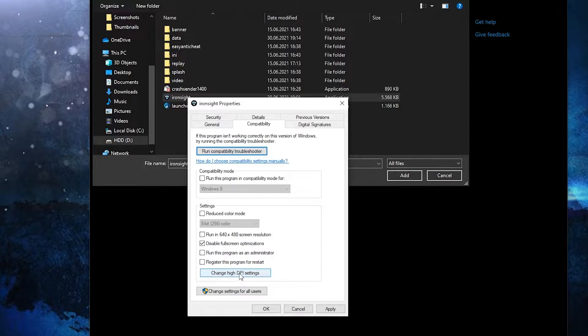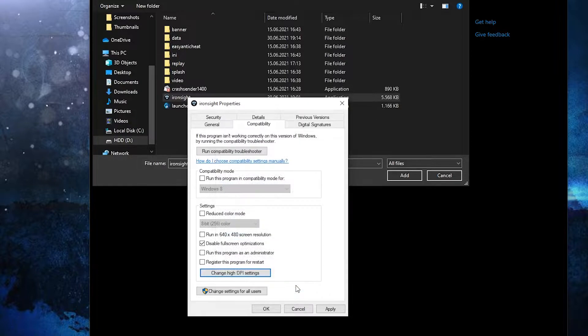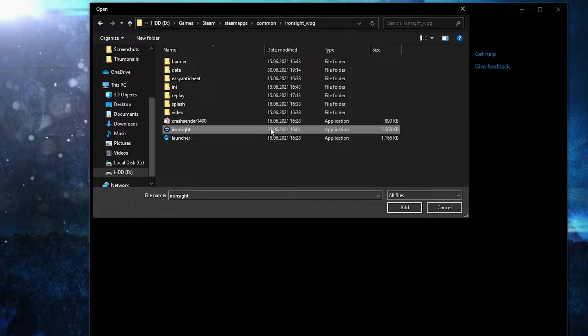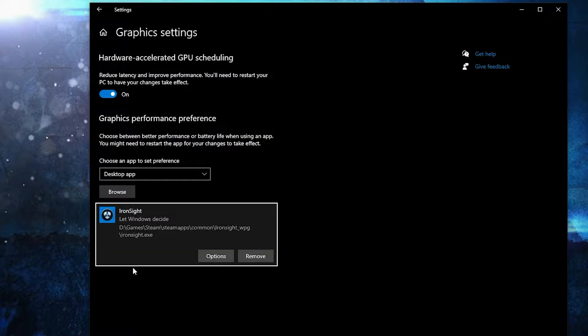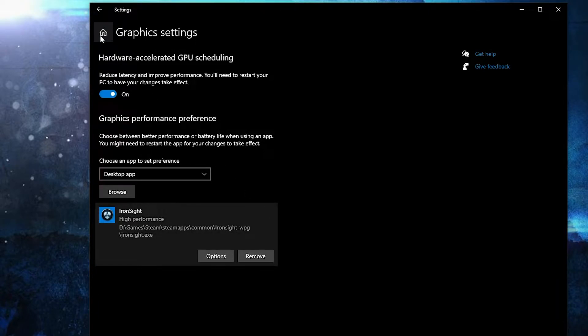Here you have to go to Compatibility, check Disable Fullscreen Optimization, then go here to Change High DPI Settings, check this box, then press OK, press Apply, OK. Then select it, press here on Add. When you have this here, press on Options, check High Performance, and press on Save.